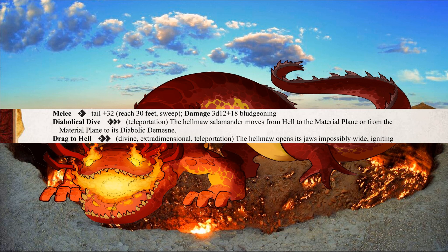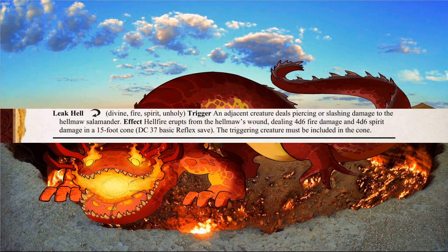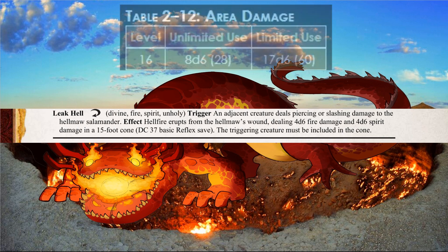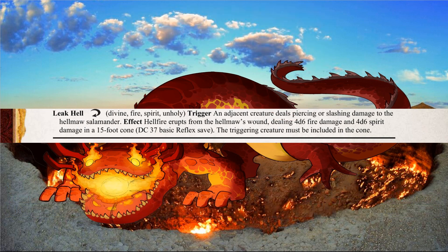The Hellmaw can use its Diabolical Dive to return home or travel back to the material plane, though there could be others that have found ways to other planes depending on what you need for your adventure. The Hellmaw does have one final reaction, Leak Hell, which competes with Fast Swallow, but I included this as a more defensive capability, letting it erupt with Hellfire that deals unlimited-use area damage at a high DC reflex save. It depends on what the Hellmaw wants or needs at the moment — whether it wants to save its reaction for Leak Hell or Fast Swallow.